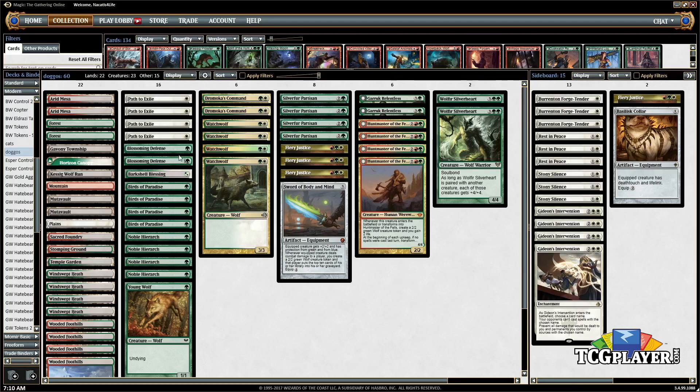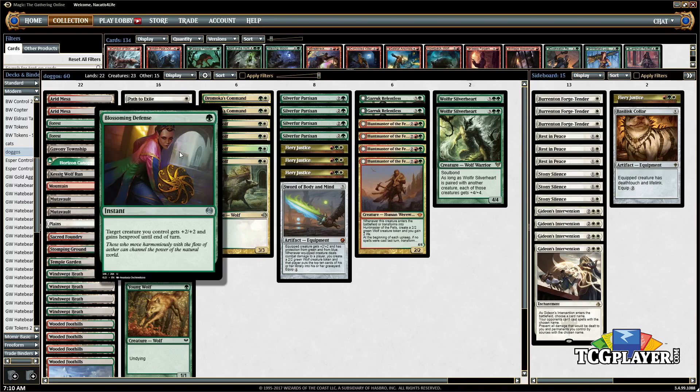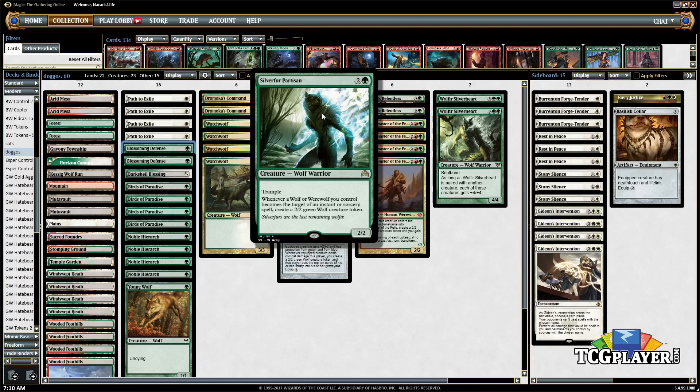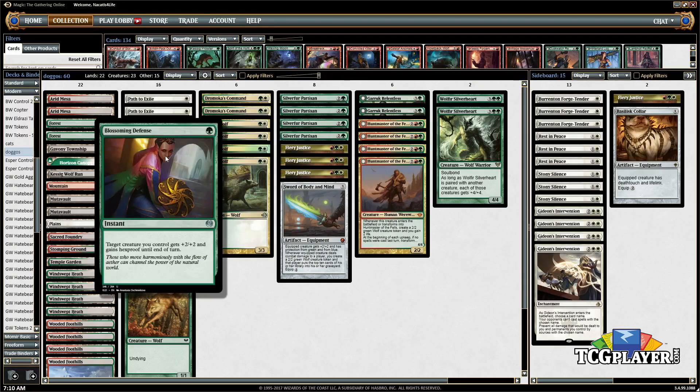Another card that works well with the Partisan is Blossoming Defense. If they try to Lightning Bolt your Silver Fur Partisan, you make a wolf because they targeted your Partisan with an instant — and it's not just your instants, also theirs. Then in response, I target my Silver Fur Partisan with Blossoming Defense and make another wolf, and then my Partisan gains hexproof, so the bolt gets countered. Whether it's a Fatal Push, a bolt, a Path to Exile, or a Terminate — whatever they target the wolf with — you basically counter their spell and get a pair of wolves for one mana.